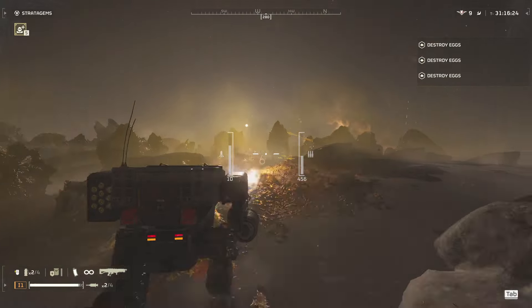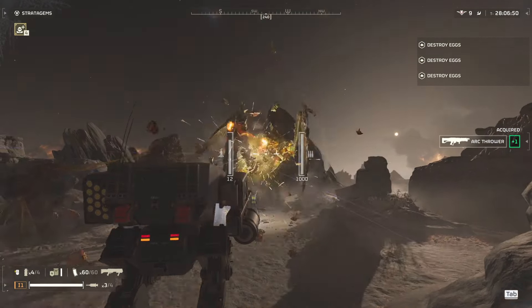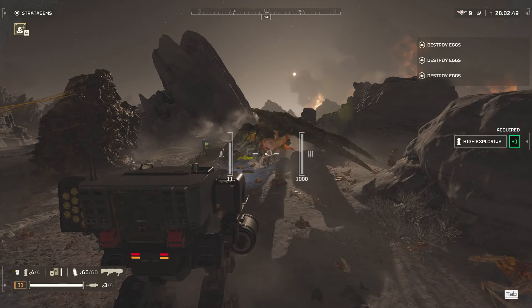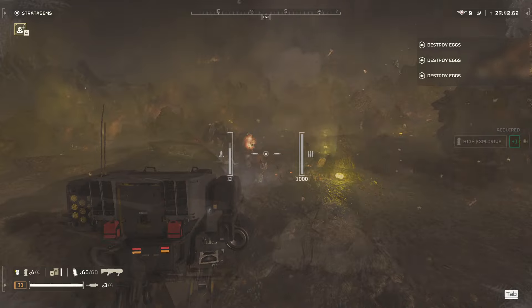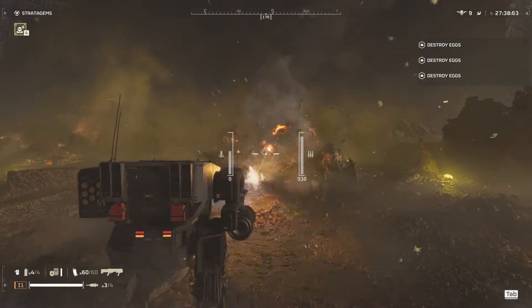Ammo efficiency is a high priority when piloting a mech, as once your anti-armor options are depleted, the mech becomes near defenseless. But that's where your team comes in. A squad mate can remove the hostile anti-armor, and your mech can provide cover to your team as you blast through it all.